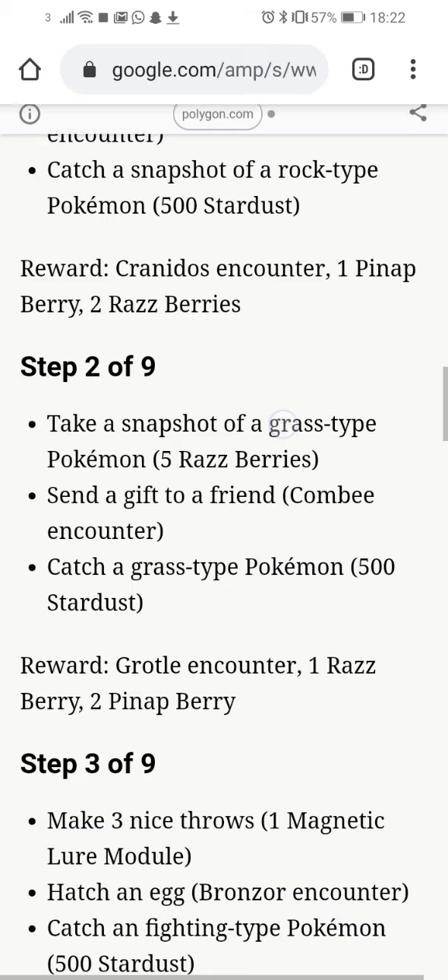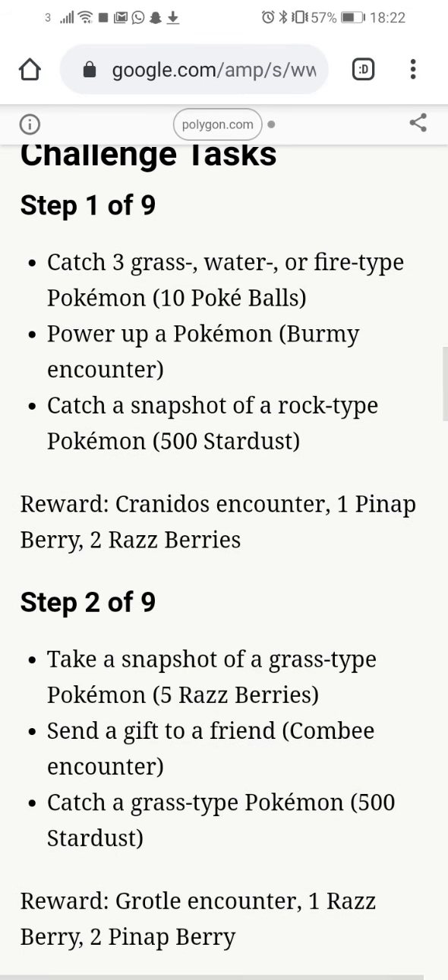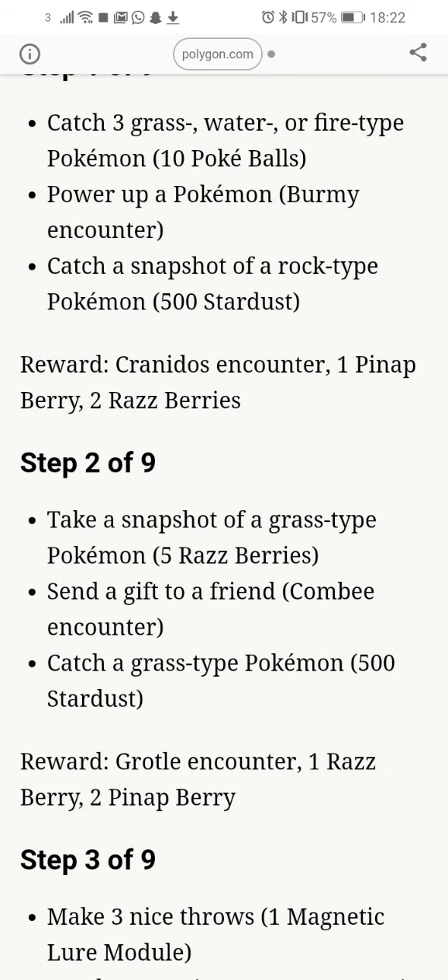For Stage 2 out of 9, you need to Take a Snapshot of a Grass type Pokemon, which gives you 5 Raspberries. Send a gift to a friend, which gives you a Combee Encounter. And Catch a Grass type Pokemon, which gives you 500 Stardust. For the grand total of that section, you will get a Grotle Encounter, 1 Raspberry and 2 Pineapple Berries.